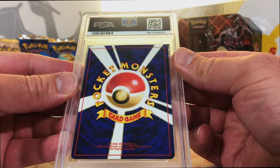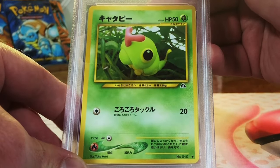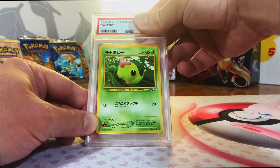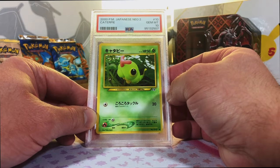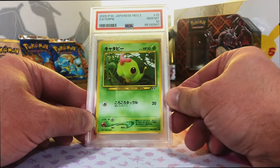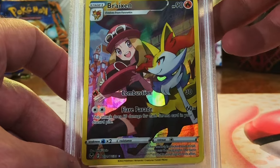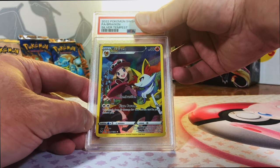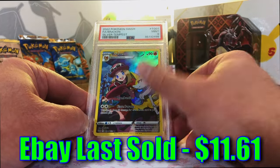We're back with another Japanese vintage. Caterpie Common from Japanese Neo 2. It's an original 151, and it's a cute card. I'm going to guess a 9. Oh my gosh - Gem Mint 10! Another Gem Mint 10. Any vintage card in a 10, I am going to shout for joy. Braviary Trainer Gallery card from Silver Tempest. Great artwork. I'm going to guess a 9. Mint 9 - sweet, definitely take it. Love this artwork.